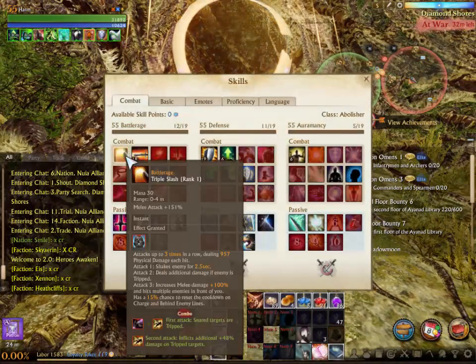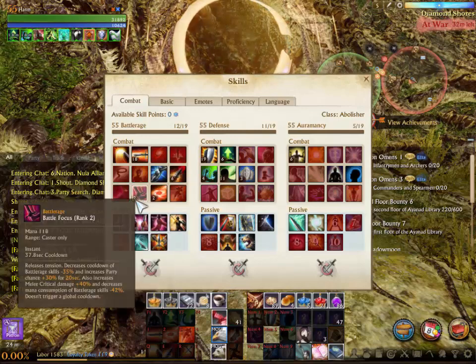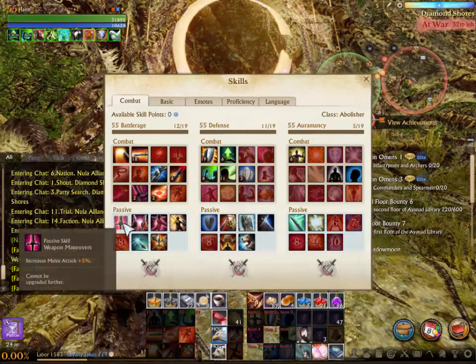Hi guys, this is Harmon. I'm going to be showing you how to farm floor 1 of the library today. I use an abolisher setup, and these are the skills you're going to want to take.